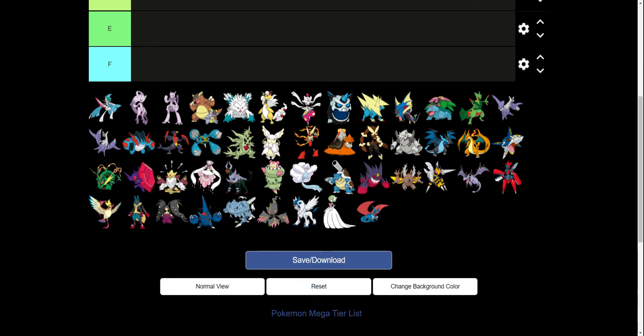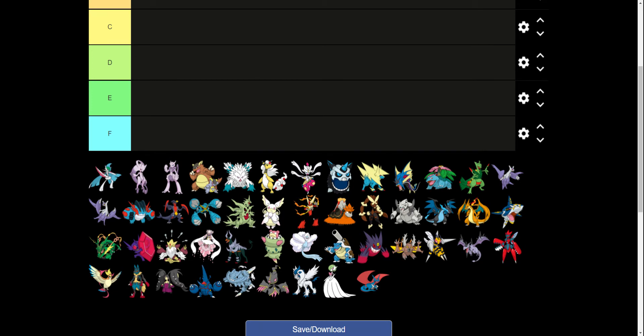Mega Evolution is a type of Pokemon evolution where certain Pokemon are able to Mega Evolve, basically advance into a temporary stage of heightened ability. This was a gameplay mechanic introduced in only four games: Pokemon X, Pokemon Y, Pokemon Alpha Sapphire, and Pokemon Omega Ruby. It was supported in some other games after that, but current Pokemon games no longer support this feature. These are all of the Mega Pokemon that ever were invented. I don't have Primal Groudon or Primal Kyogre on here because they technically are not Mega Pokemon.